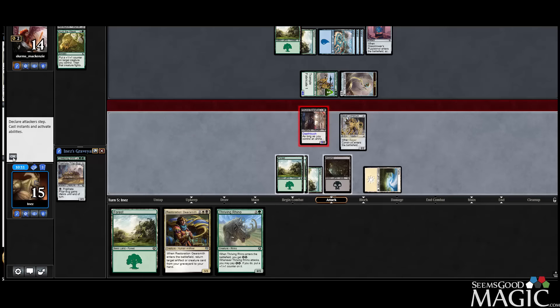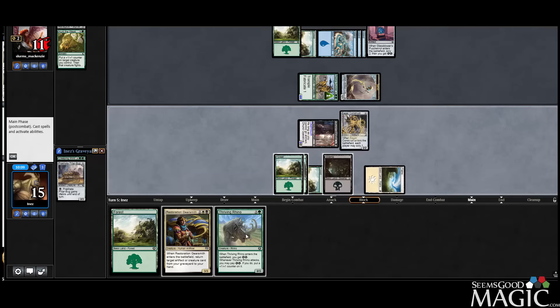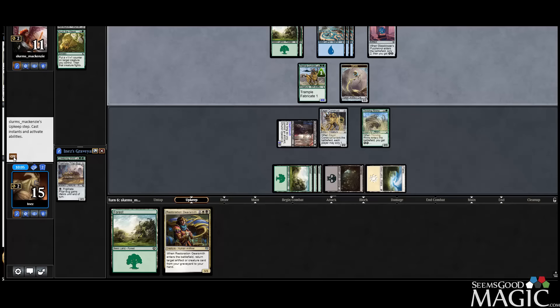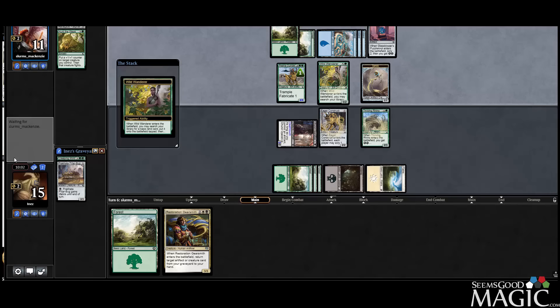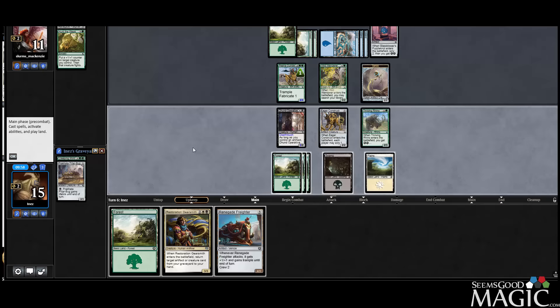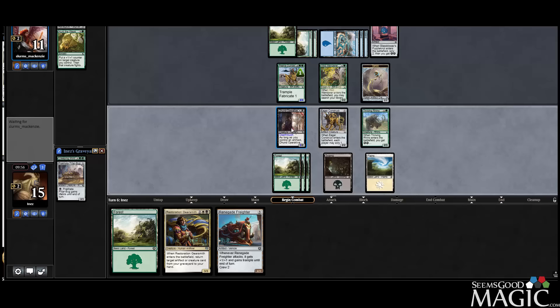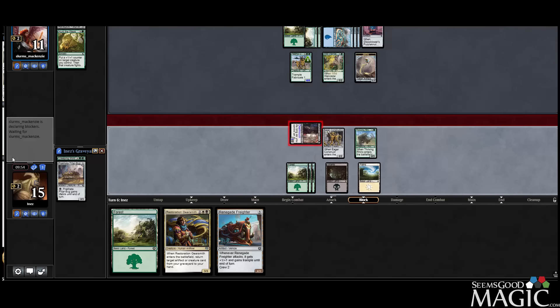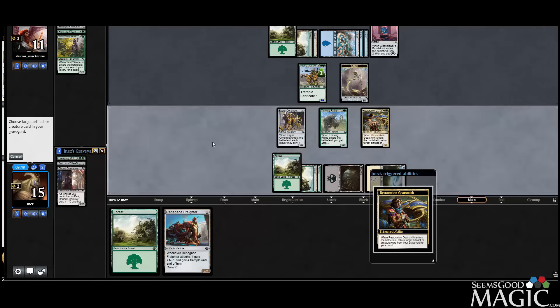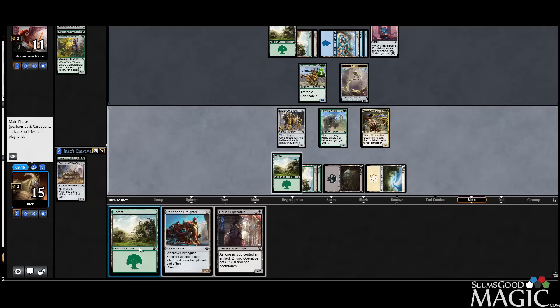Let's get the Operative in there, play the Rhino, and pass. Wild Wanderer searching for a green mana. So let's attack with our Operative. We'll play the Gearsmith, bring back the Operative, and play a land and pass.